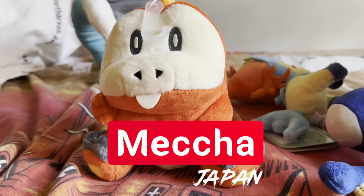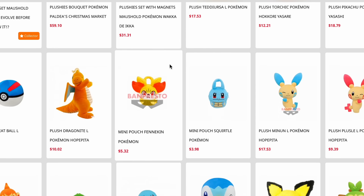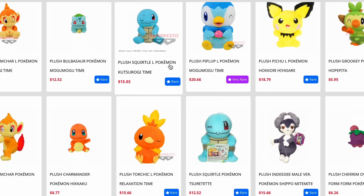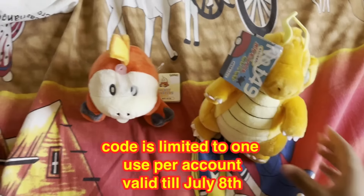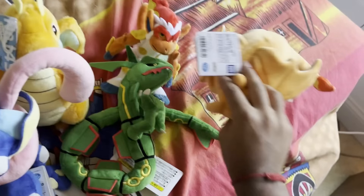If you'd like to pick up your very own exclusive Pokemon plushies over on Mecha Japan, or are genuinely interested in other high quality Japanese collectibles, be sure to click the link down below and use code CHOMPY to get an additional $5 off orders over $80. I highly recommend it for anyone wanting customer-friendly prices for great Pokemon plushies or any other major Japanese licensed products.